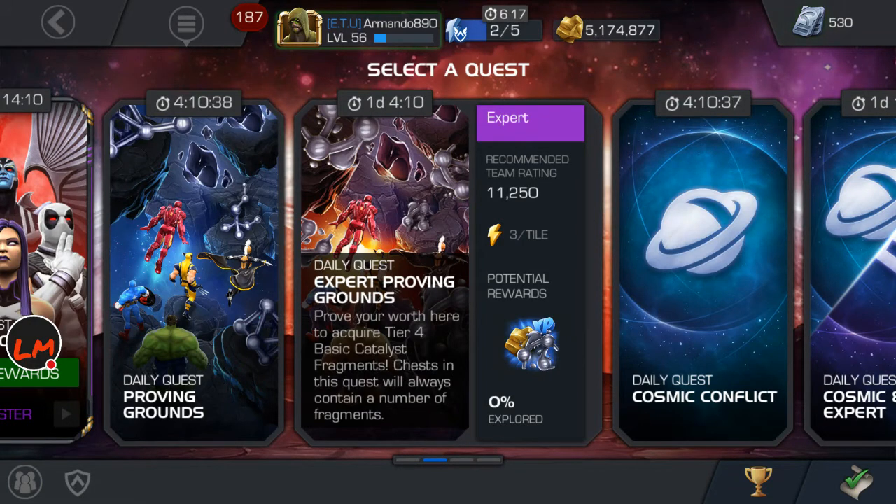The Daily Quest — Expert Proving Grounds — this is the seventh way. It says: 'Prove your worth here to acquire Tier 4 Basic Card Fragments. Chests in this quest will always contain a number of fragments.' Once you complete 100% — there are three ways to complete 100% — it gives you around 4,000 Tier 4 Basic Cards, depending on your luck from the chests.